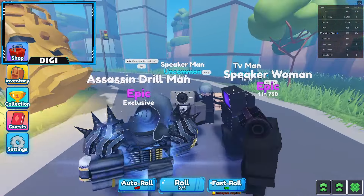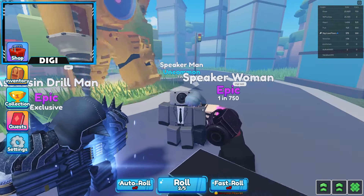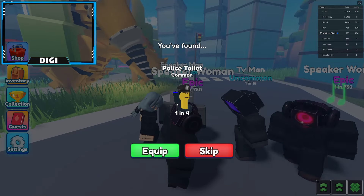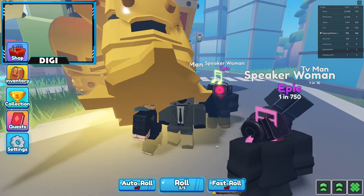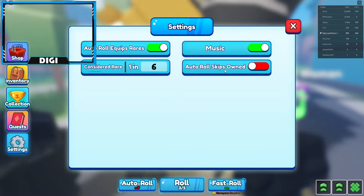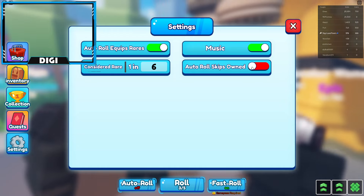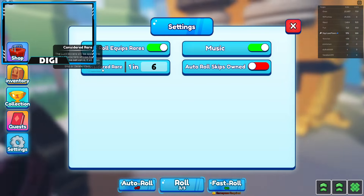If I turn off Fast Roll, this is actually what it looks like — it does a whole rolling animation, and then boom, you get a character like Police Toilet. I'm going to skip that. You can also turn on 'Skip Owned,' so if you click that, it will automatically skip all the ones you already own.